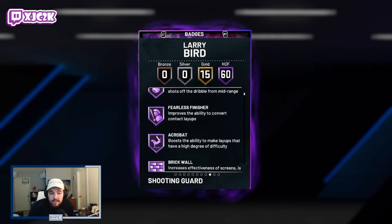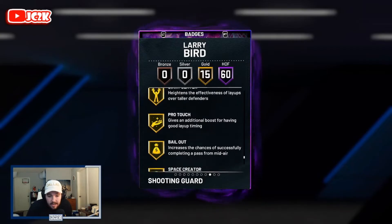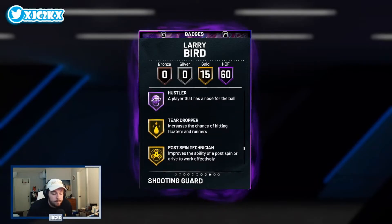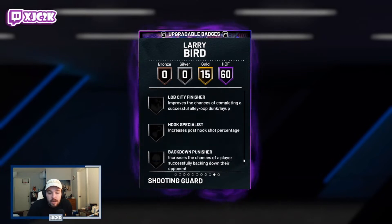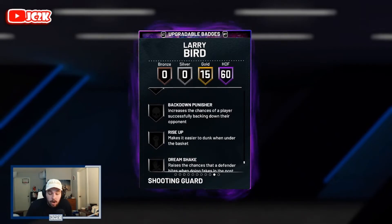Badge-wise he comes with 60 Hall of Fame and 15 gold badges. Looking at badges not on Hall of Fame, that includes gold badges like Rim Protector. Outside of Rim Protector though, I wouldn't really say any of these badges are crucial. You can add some to him if you want, and Rim Protector along with some others are in the token market. For the five badges he doesn't come with, maybe you could add HOF Rise Up. He looks like an incredible card — really really complete — basically an invincible Larry Bird, and he's super cheap at about 20,000 MT.